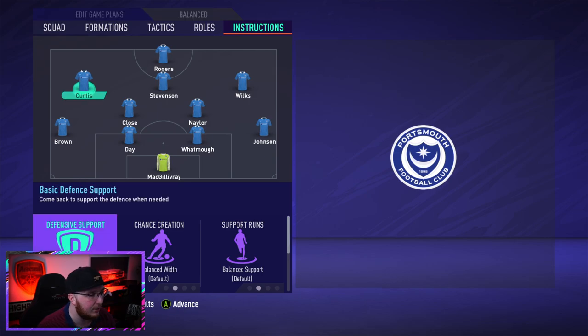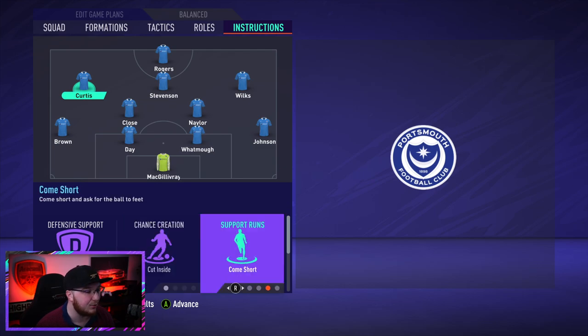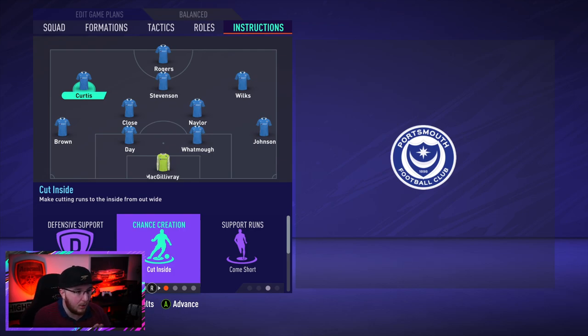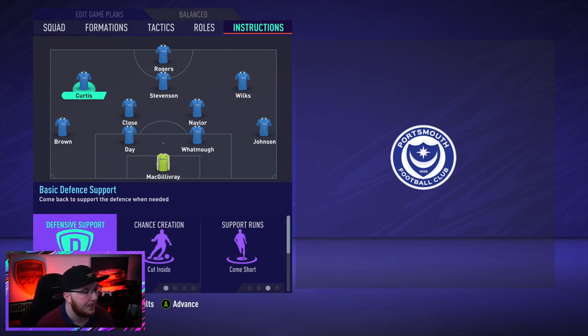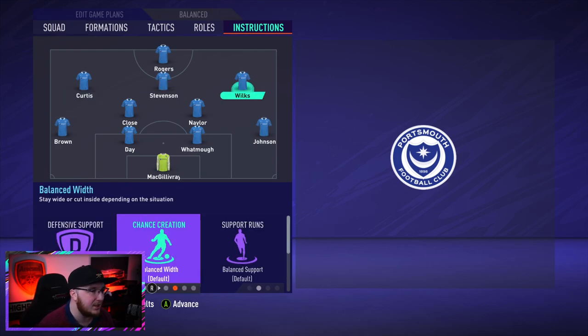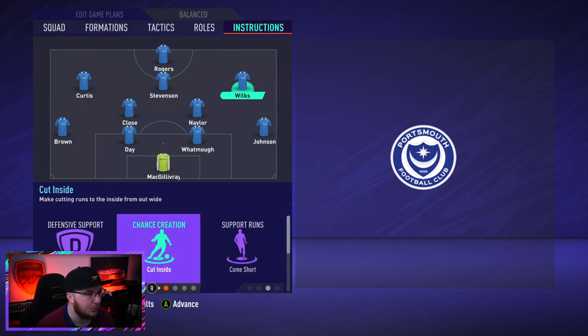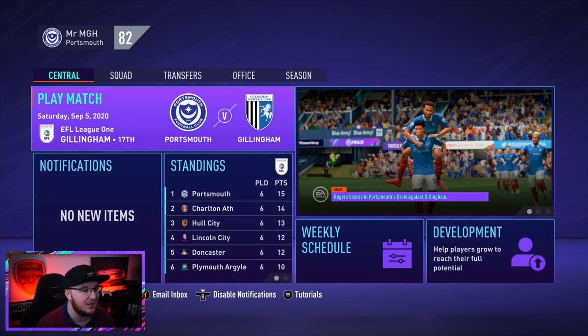Curtis's instructions will change slightly as a winger. I want him cutting inside, coming short towards the ball and taking it through centrally - basically an inside forward or inside winger. He'll stay forward and not come back to defend. We'll do the same on the other side with Wilkes - cut inside, come short, stay forward. The transfer window is now closed, so this is the team we've got until January.